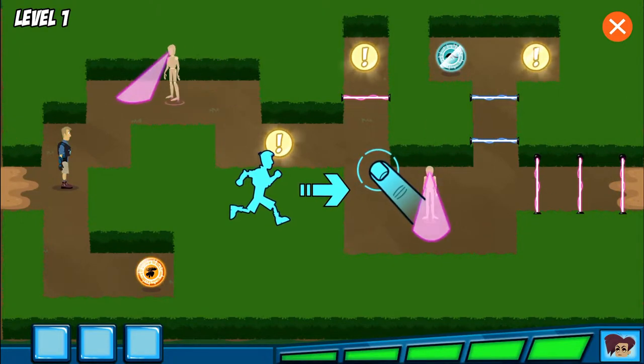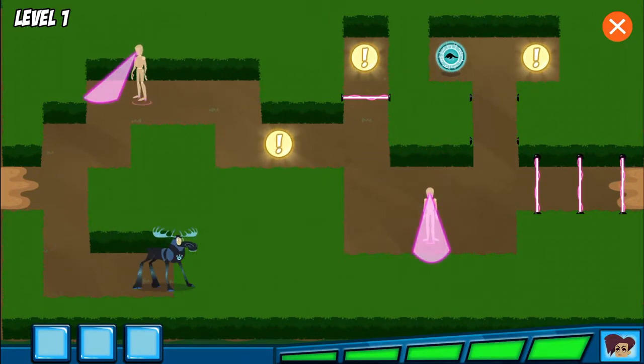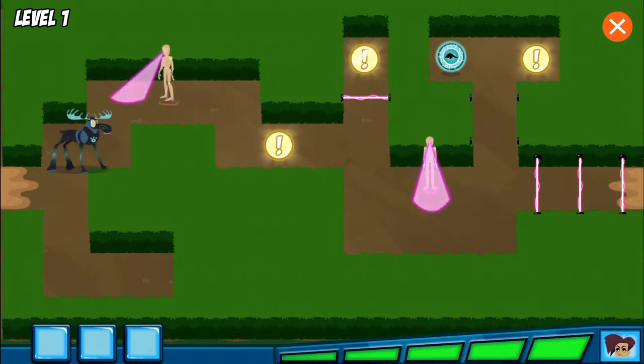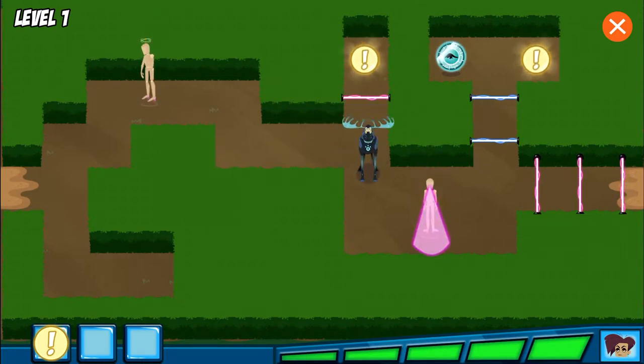Touch the screen in the direction you want Martin to move, and he'll follow your finger. With moose power, we can bust past those patrolling mannequins. These are the clues we're looking for. We have to collect all three before we find the baby animal.